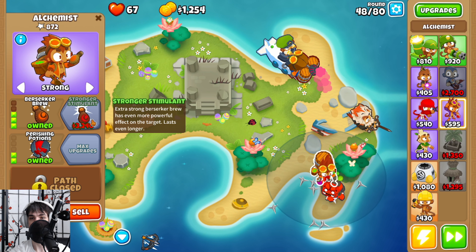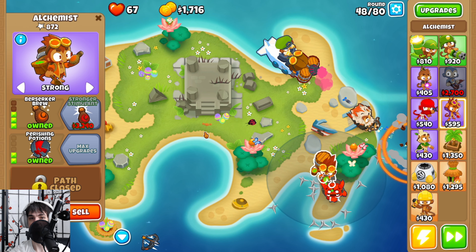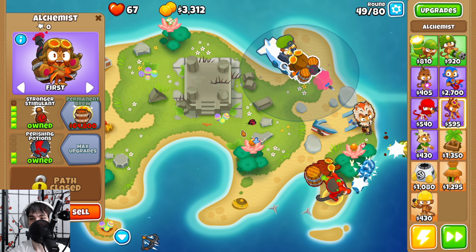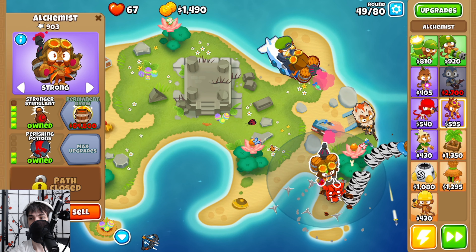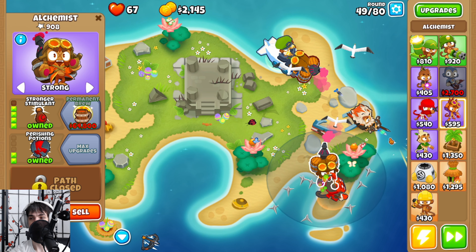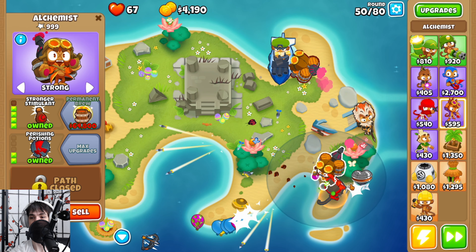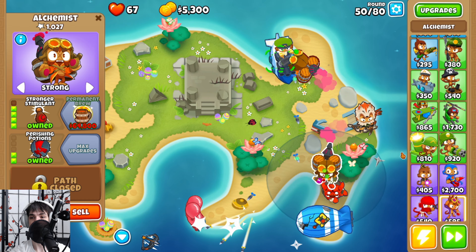It's pretty impressive that this alchemist has popped 800 — it's really only supposed to be buffing. If we compare that with our other alchemist, zero. Now we have our ninja monkey fully buffed, and we're just taking a look here. It seems like we just need some more popping power up here. How can we get up here and do as much damage as we can?